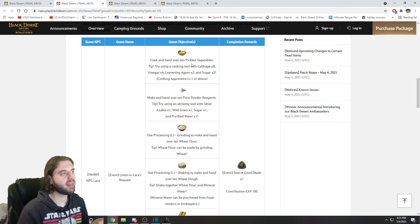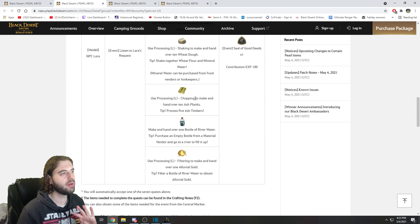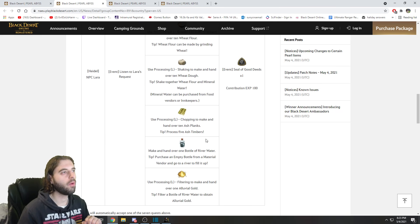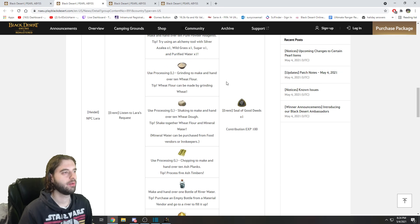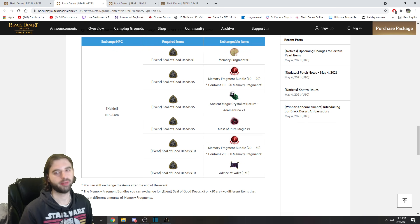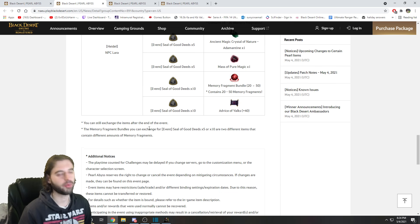These are all the different quests you can get: either 10 pickled vegetables, 10 pure powder reagents, making some flour, making some dough, chopping some trees, making some river water, or making some Luvia gold. All of those quests could spawn and will give you the seal of good deeds. The quest line series is running for two weeks — you have until May 18th, so you can get a total of 13 or 14 of these. These event currencies can be exchanged for memory fragments, a crystal, mass spear magic, and some advice of Valks.